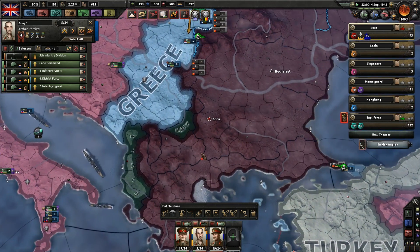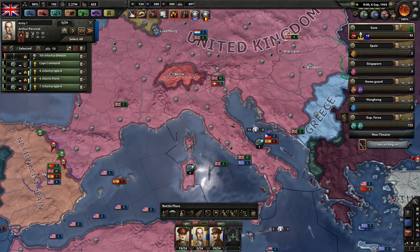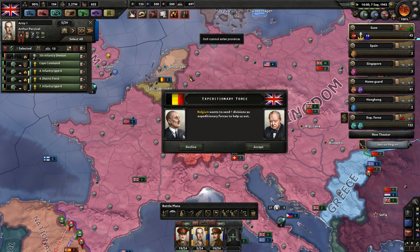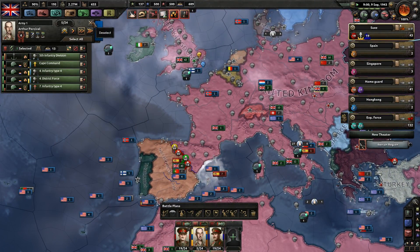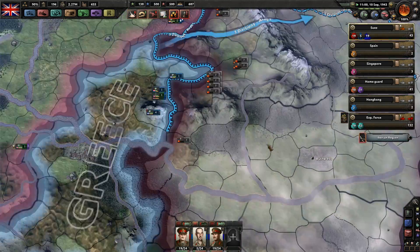There's a little bit of Italy again. Well, I don't care - you can deal with Italy. The Greeks want to send us six divisions - we decline. Belgium wants to send us one division - we decline as well. Use your divisions for yourselves, please.